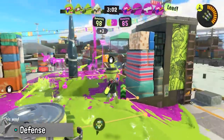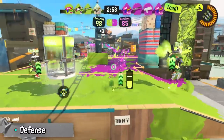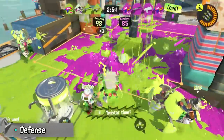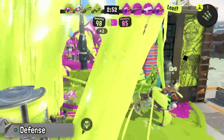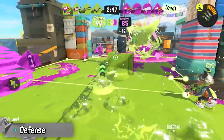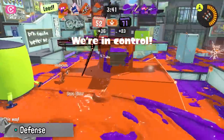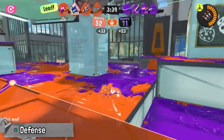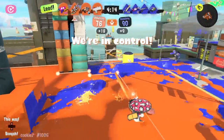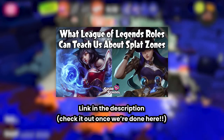Here's a tip for retaking the zone. Simply shooting the zone all day won't get you far if the enemy is painting at the same time. But if you paint it using a burst of ink — using stuff like bombs and specials — you'll be able to take it very quickly, even if it's just for a moment. This is super useful if you need to quickly flip the zone and slap a penalty on your opponent's score, or if you need to end overtime as soon as possible. There's a good video by Squid School that covers this topic of burst paint if you're interested.